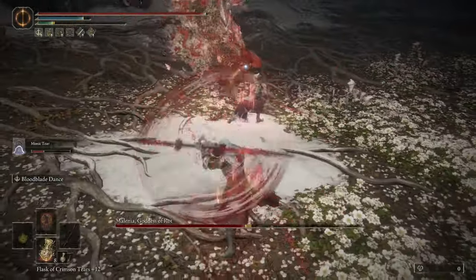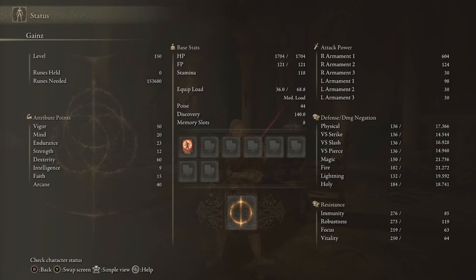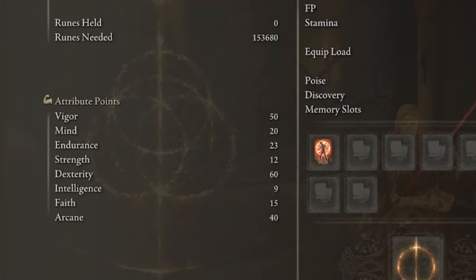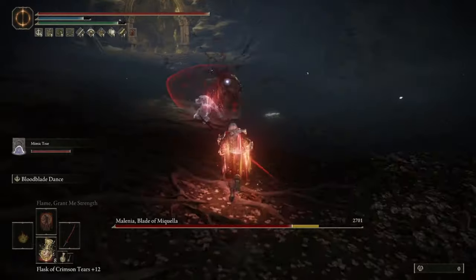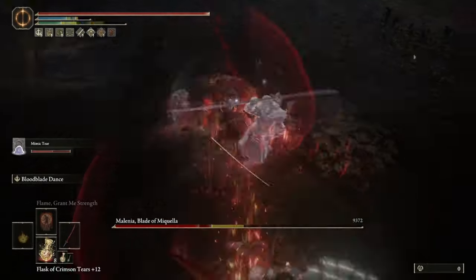Here are the stats for the build: Vigor 50, Mind 20, Endurance 23, Strength 12, Dexterity 60, Intelligence 9, Faith 15, and Arcane 40. The main stats are Dexterity, Arcane, and Vigor, as those are the stats that allow the build to function. 23 Endurance allows us to wear the armor we want and still get a medium roll, and Strength is kept at 12, which is the minimum requirement for Eleonora's Poleblade.